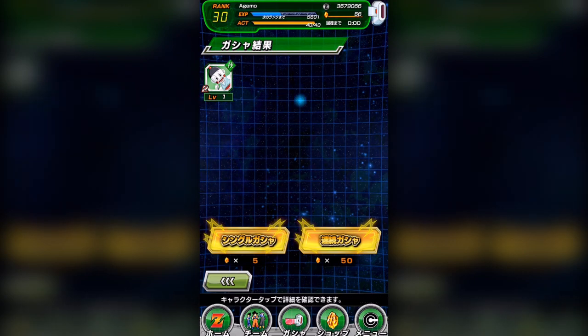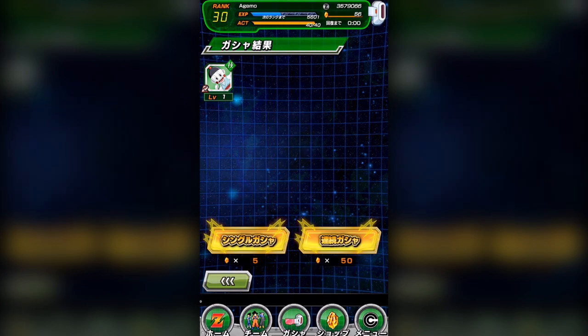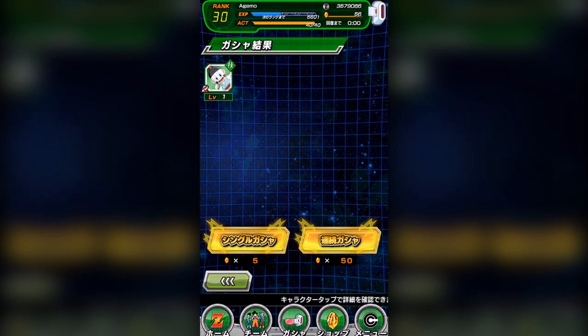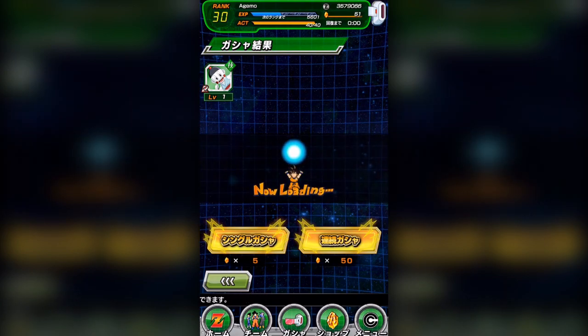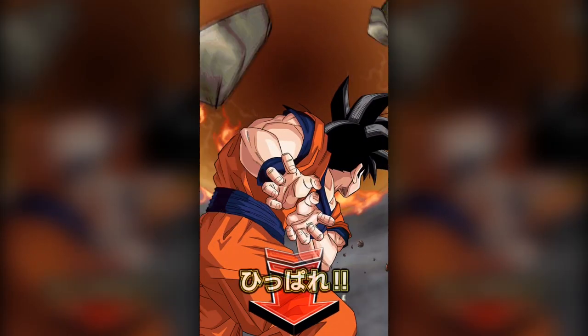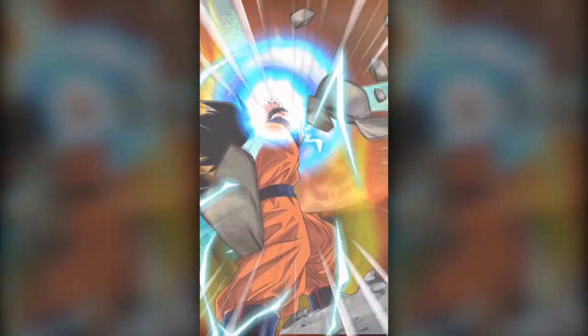There are really only two things that contributed to that higher team cost — one thing I did myself, and the other was completely on Dokkan Battle's end. The first thing is very simple: you can actually get a higher team cost by doing Shenron wishes. When you get your dragon balls and wish with Shenron, you can go ahead and get yourself a team cost increase, and I definitely did that.